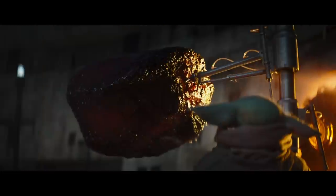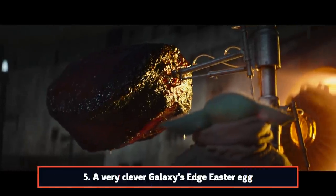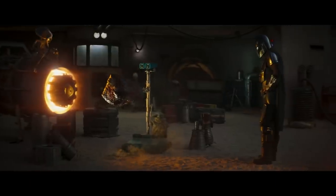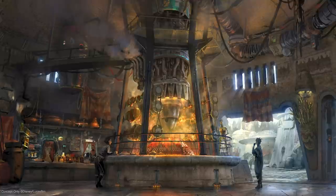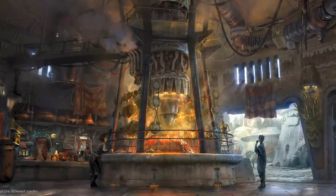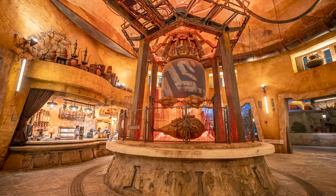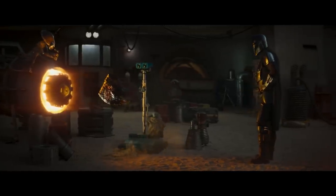If you haven't been to Star Wars Galaxy's Edge at Disneyland or Walt Disney World, you probably missed this one. Mando passes a Wed-15 Treadwell droid roasting meat on a Podracer engine. When visiting Galaxy's Edge, you can visit an eatery called Ronto Roaster that purports to cook its meat the same way. In reality, the massive burning Podracer in the eatery is for show, but it's still nice to see Galaxy's Edge represented.